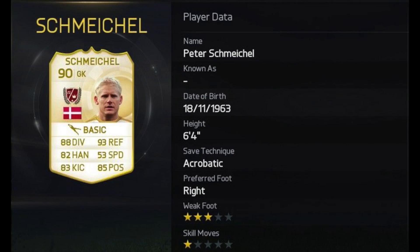And that takes us into the number four spot guys, which is of course Peter Schmeichel the goalkeeper. That goalkeeper card looks absolutely dumb — so dumb. I don't actually know if it looks as good as the Van der Sar card, I can't remember exactly the stats on Van der Sar's card. But he's got 88 diving, 93 reflexes, 82 handling, 85 positioning and 83 kicking. Crazy good looking card.